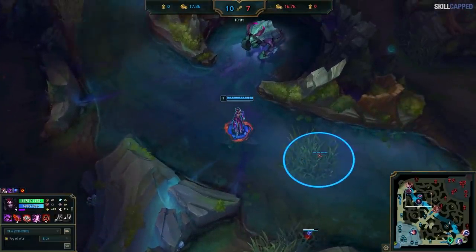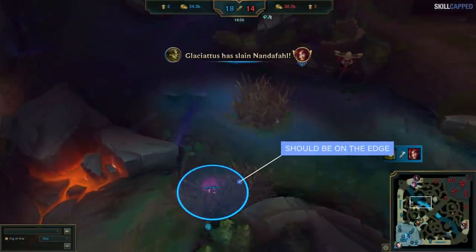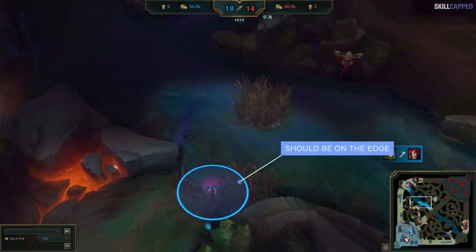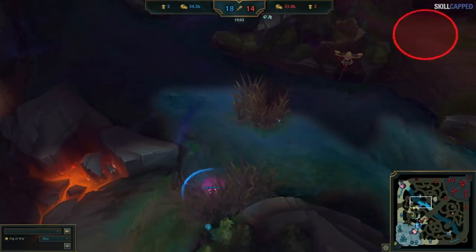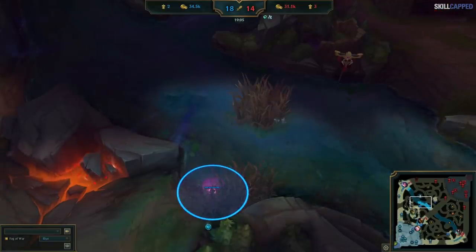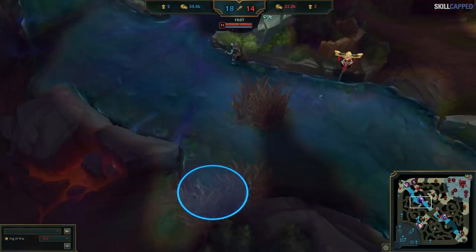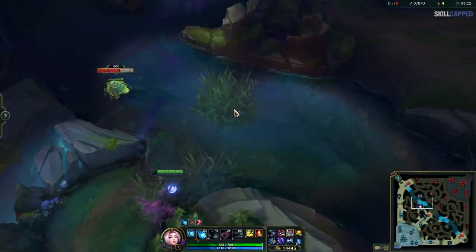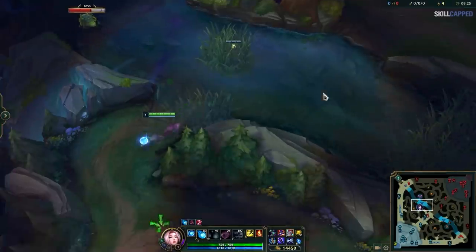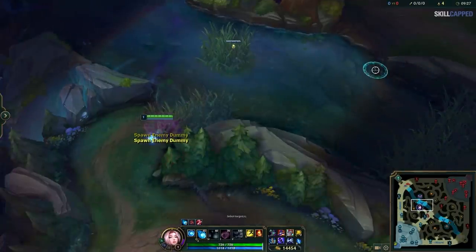The next ward we're going to cover is the river brush ward near mid lane. This ward is misplaced by a majority of players for multiple reasons. First up is the actual placement within the brush. One of the biggest mistakes players make in general with wards is not placing them at the edge of brushes. There are cases where this can cause you to not spot enemy players as they might just walk outside of the vision of your ward.